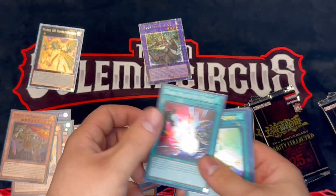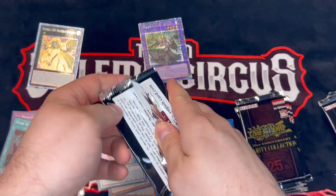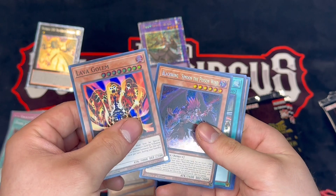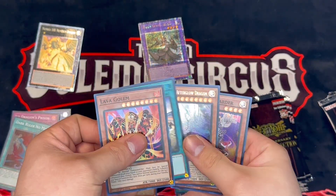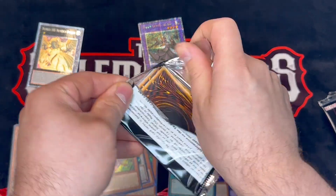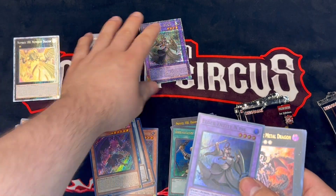Oh, a secret rare Barone — looks crazy! I'm here for that. That's our first secret rare Barone in this case. Some Moon and Specter border, and then an Entis — a first platinum rare.